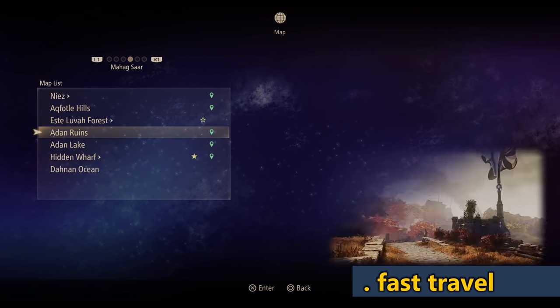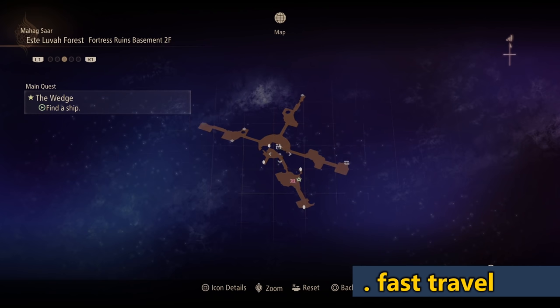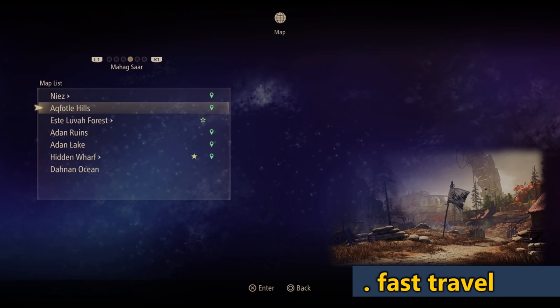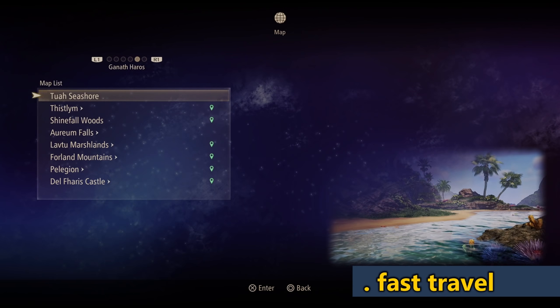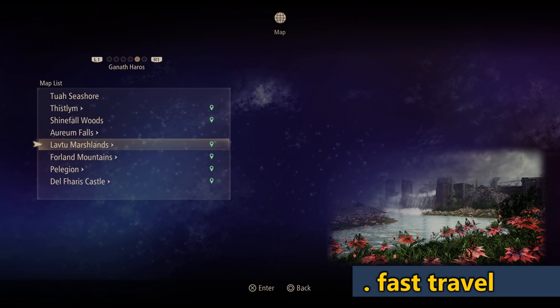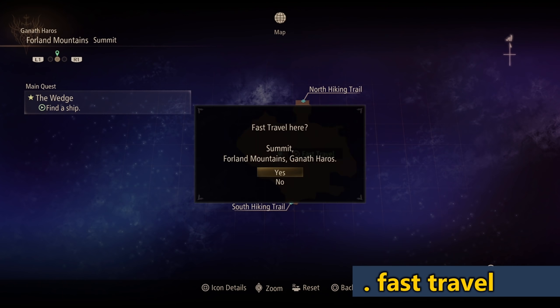If you press triangle, it's going to give you a list of every place you've been to. Eventually, as you start unlocking more things, there will be tabs at the top you can move left and right to swap between different locations. That lets you fast travel to anywhere you've been, because sometimes maps are not directly connected — there might be elevators and stuff like that. So you press square, then press triangle, and it will show you all the places you can go to.